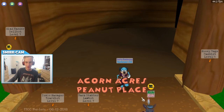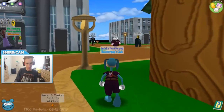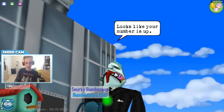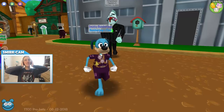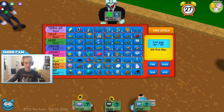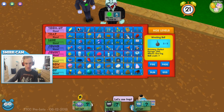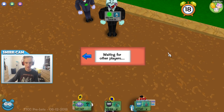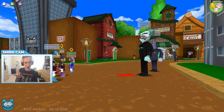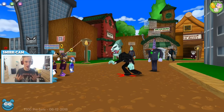So now, here we are in Peanut Place. Some of you might recognize this place. We got some cogs — we have a Number Cruncher EXE in a black suit. Let's say hi to this guy. This music, dude, it's so good. Look at all these gags. Actually, let's just go ahead and use a Wrecking Ball straight off the bat. They redrew each and every gag icon, and now we're going to look at one of the brand new gags coming to Corporate Clash — the Wrecking Ball, the Level 7 Trap Gag.